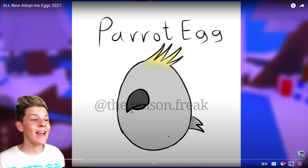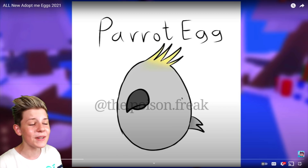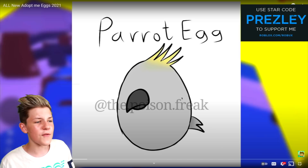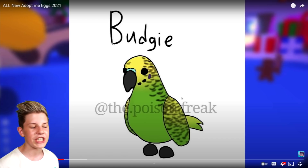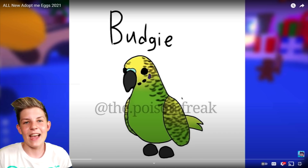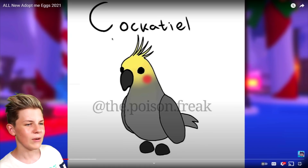We're on Coolpanda's YouTube channel and they've come up with a ton of different pet concepts and egg concepts. To start off with they've got the parrot egg which looks like a cockatoo, which is so awesome. They're just ice skating in the background but let's take a look at their concepts. To start off there's a cute little budgie — it's actually by the Poison Freak, they're just showing it. Imagine if you could change the color of your budgie to blue or purple or pink or yellow. Then there's also the cockatoo or cockatiel, whatever it's called.